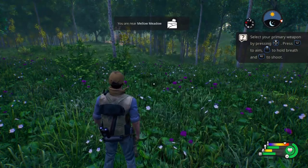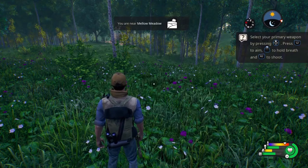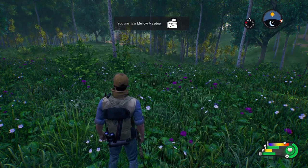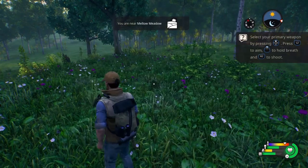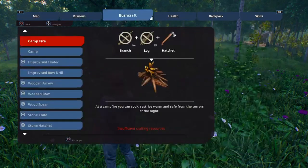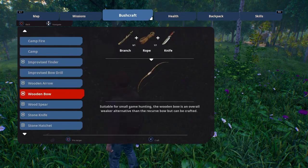I'm not really sure what's going on right now because it's telling me to select my primary weapon by pressing up on the D-pad. I'm pressing up and nothing's happening. Press L2 to aim, L3 to hold your breath, R2 to shoot. I'm pressing up on the D-pad and nothing is happening. I thought he gave us his shotgun — did we not pick it up?